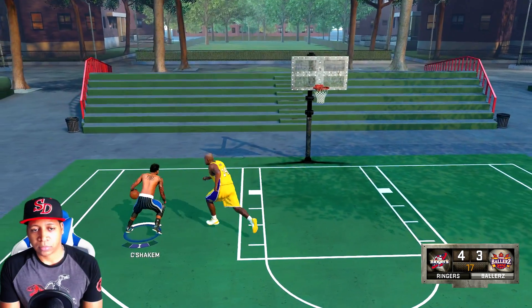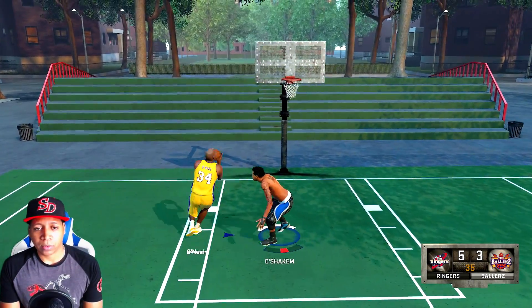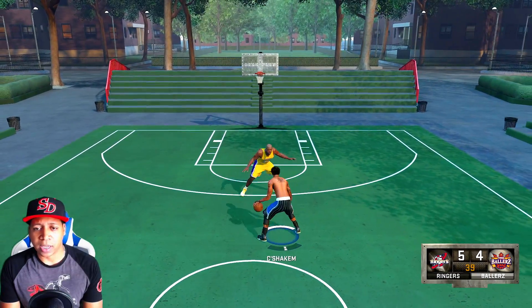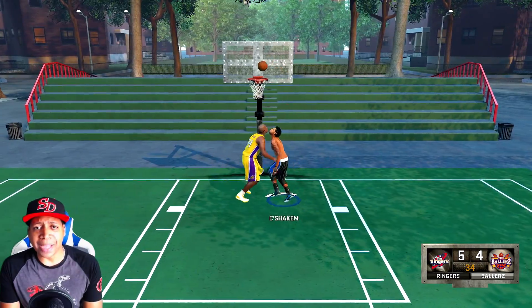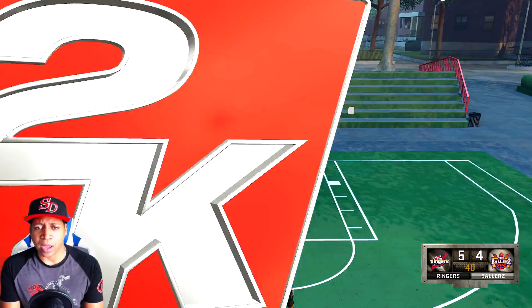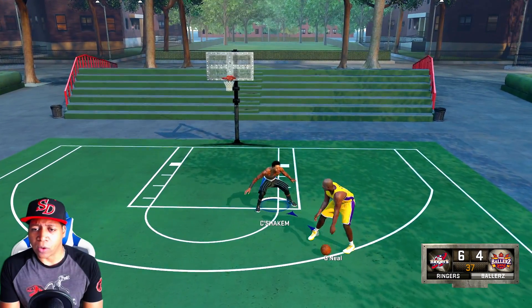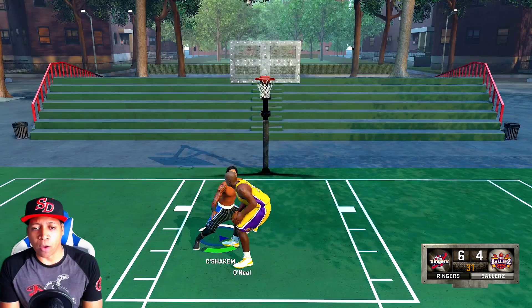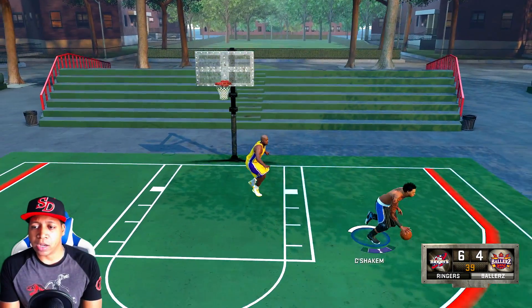The spin move caught him — dunking on him. Look at Shaq using a hook shot to his advantage. Snapback move, crossover — not biting on it. Using my strength, get out the way Shaq. See, I'm a legend now Shaq, it's a little different — you gotta deal with a legend. Look at this, he can't even just body me like he could my 6'4.